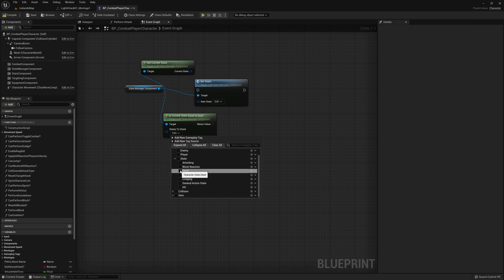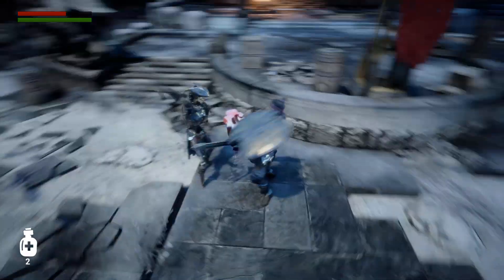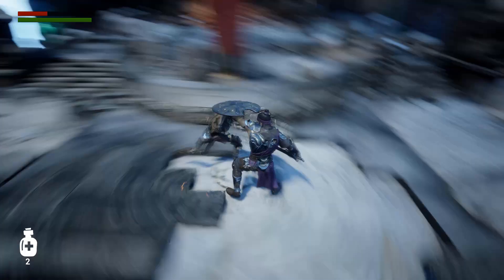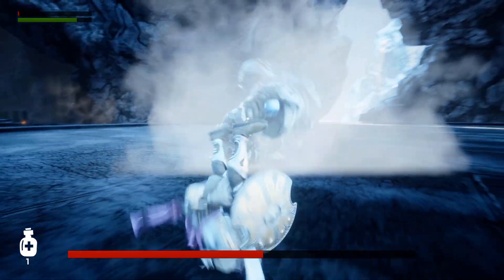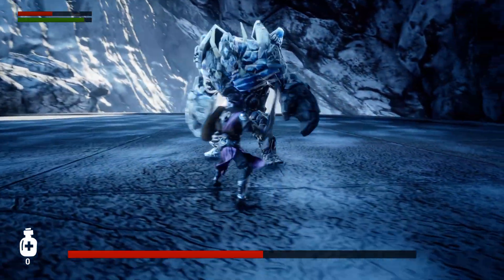For the combat AI, we will be using behavior trees, because behavior trees are widely used throughout the games industry. The hit reaction system we are going to create will be capable of handling multiple different kinds of hit reactions — for example, some attacks can cause a knockdown. I will also be showing you how to set up player equipment such as weapons and equippable armor that have workable stats such as damage and defense values.